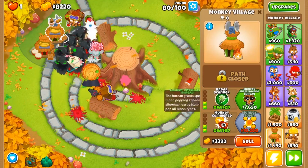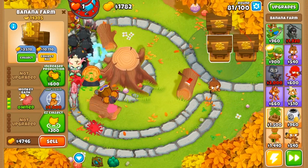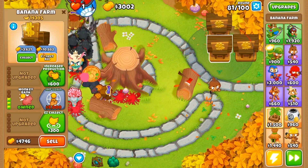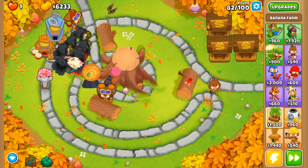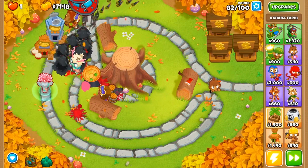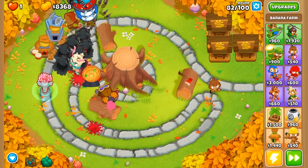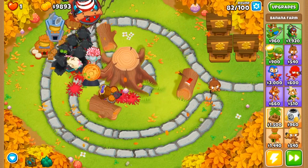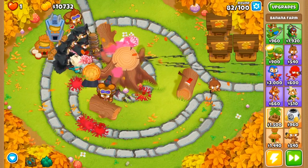We're going to buy our monkey intelligence bureau, and from this point on it's pretty much just saving up money to buy our super monkey and the sun avatar. We have 4,000 in our bank — we should be getting close to collecting all from our banks again. This time, because we're only going for a tier 3 sun avatar, we can completely ignore selling the banks. We should be able to generate enough money between the banks and passive income to afford everything.